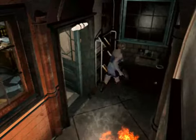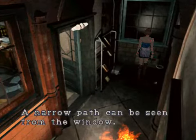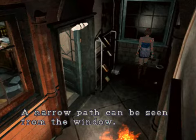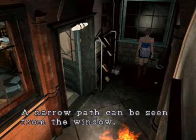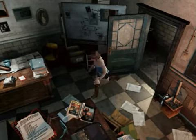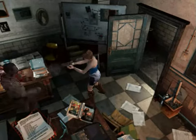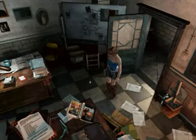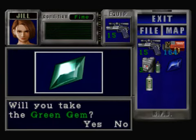There might be a zombie in here. If we meet Nemesis here, there's the option of jumping out of this window or hiding in that room to the left. If we jump out of the window, we go to that alleyway that's only accessible via this way because it's locked from the other side of the door. If we hide in there, we get to kill him via some weird explosion that happens and take his item. 'A narrow path can be seen from the window.' Make sure you get the gem — that's here if you went to the restaurant first.